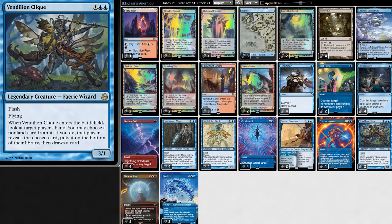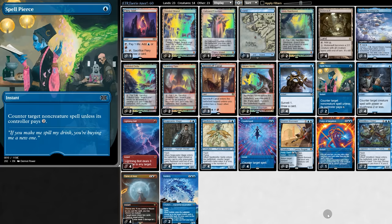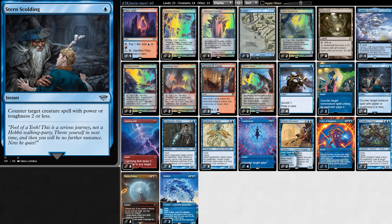When Vendillion Clique enters, we look at an opponent's hand and can choose a card to put on the bottom, though they do get to draw a card. We can also target ourselves, which is pretty useful. Another iconic wizard is Snapcaster Mage, because recasting spells is pretty good. Some other spells we might want to flash back: Lightning Bolt, Counterspell, Spell Pierce for more counters, Consider for card draw, and the new Sword's Holding.